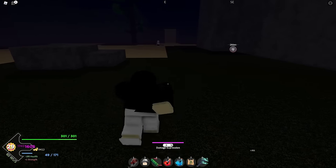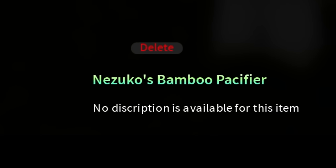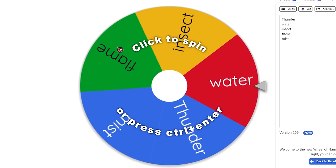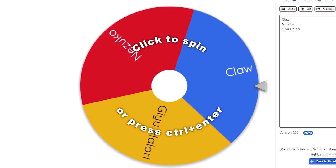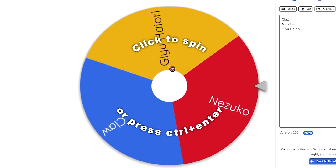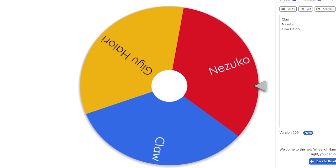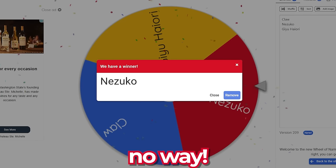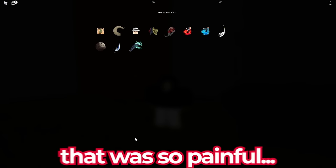So this is going to be super annoying — I have to delete one of the items in my inventory as I promised at the beginning of the video. The things on the line are the Nezuko bamboo pacifier, the Giyu Hiroi, and the claw thing. We're at the spinning wheel — hopefully we don't lose the Hiroi thing because it's pretty OP, and not the Nezuko one either since it gives a lot of health. We spun it and got the Nezuko pacifier. We're going to lose the Nezuko pacifier — this took me so long to get. Back in the game, pressing delete on the Nezuko bamboo pacifier. It instantly vanished.